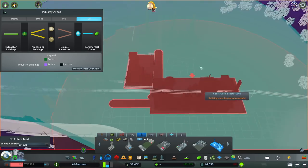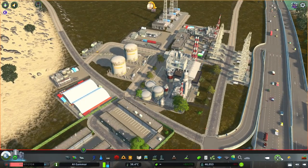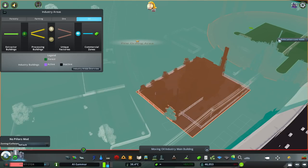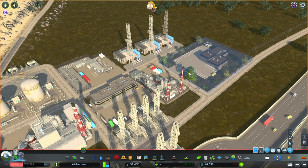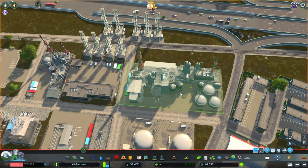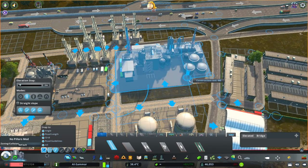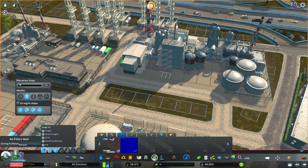I left the power line going through there because it's a nice touch - it makes it look a little bit more rural. That power line is a Japanese-style power line if you want to look it up. It looks really good and you can move it around as well, so it looks better than the in-game ones.